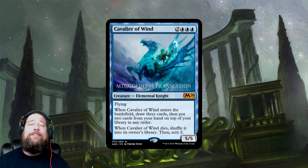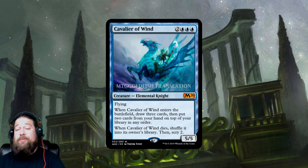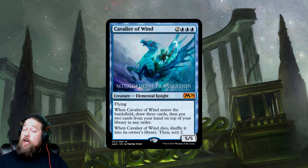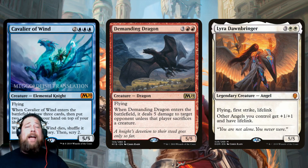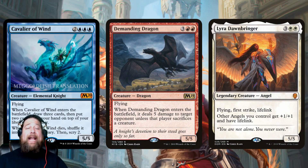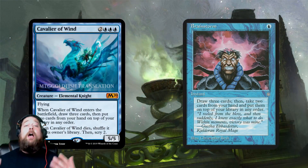Next we have our final Cavalier: Cavalier of Wind, our blue Cavalier. Five mana, five-five flying, triple blue — so again a restrictive mana cost. When it enters the battlefield, you essentially Brainstorm: draw three and put two cards from your hand back on top of your library. When it dies, you shuffle your library and then get to scry two. A five-five flyer for five is pretty above the curve — it's Demanding Dragon stats, it's Lyra stats — so Cavalier of Wind probably has a chance just based on its stats alone.